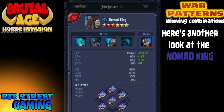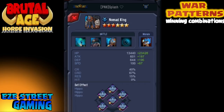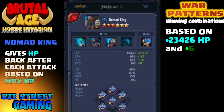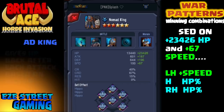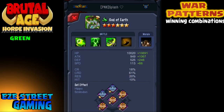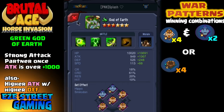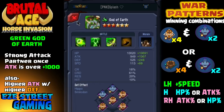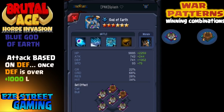Here's another look at a Nomad King — this is from Splash, number two or three in the server right now. He has all six Hippo — a very common look. Look at the Blue Nomad King again: 23,000 bonus hit points, 67 speed, so he's going to have left-hand speed. He doesn't have Cat like Jewels did, so he has left-hand speed on the Hippo. Green God of Earth — another big attacker. You see a lot of similarities with a lot of these heroes; notice that almost all of them have left-hand speed.